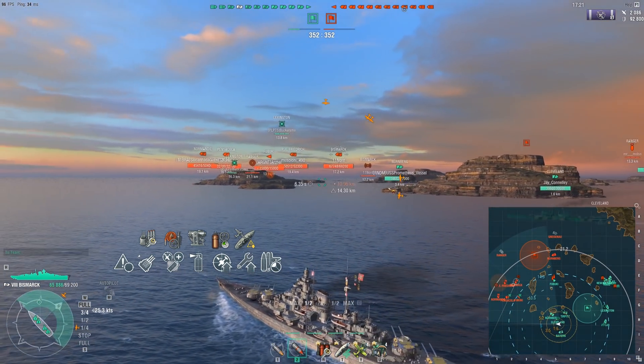Now there is an enemy cruiser that's barely alive. I'm trying to see if I can take a shot at him. Maybe I shouldn't have done this because I could have probably killed off the Baltimore and I don't get the kill — he's still alive. However, the friendly Tirpitz does take the Baltimore out. And we are only down by 90 points. So what I feel like I can do is try and push into these cruisers.